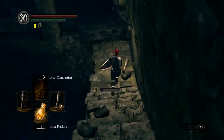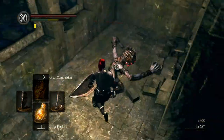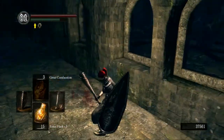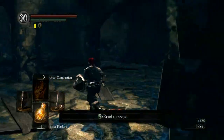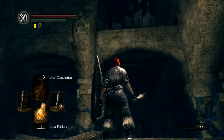When you get to this part, just run real quick and smash this guy right through the wall. It's really easy to circle around, and there's going to be one last guy dropping down from above.